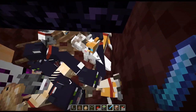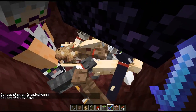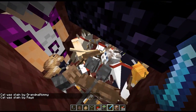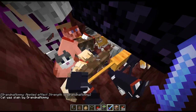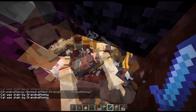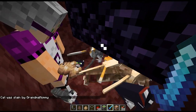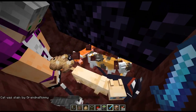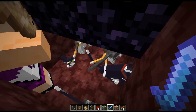Now if you really want to, you can go ahead and kill the cats for items. They'll drop between 0 and 2 string for each one you kill. Looting doesn't actually work on getting more string from the cats. You also get XP from killing cats, between 1 and 3 XP. It's also a decent source of string. If you're in peaceful mode, you can only get string from fishing and mines.